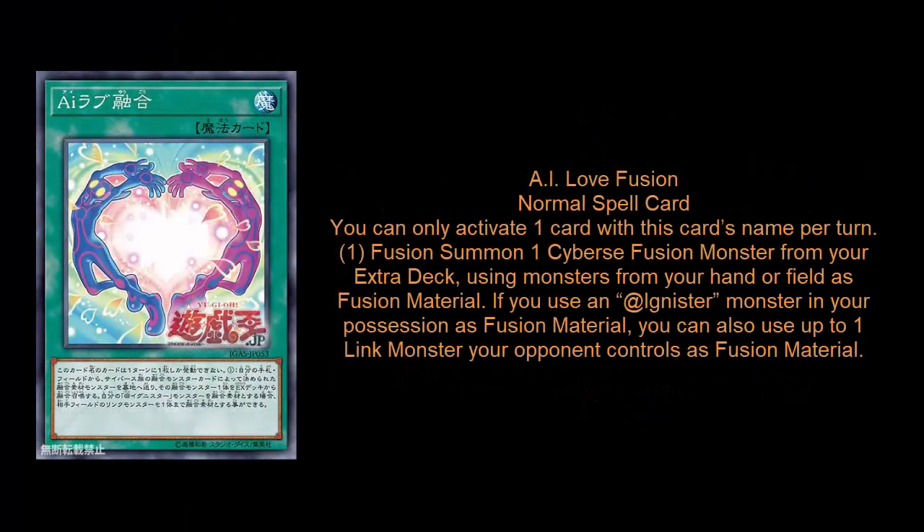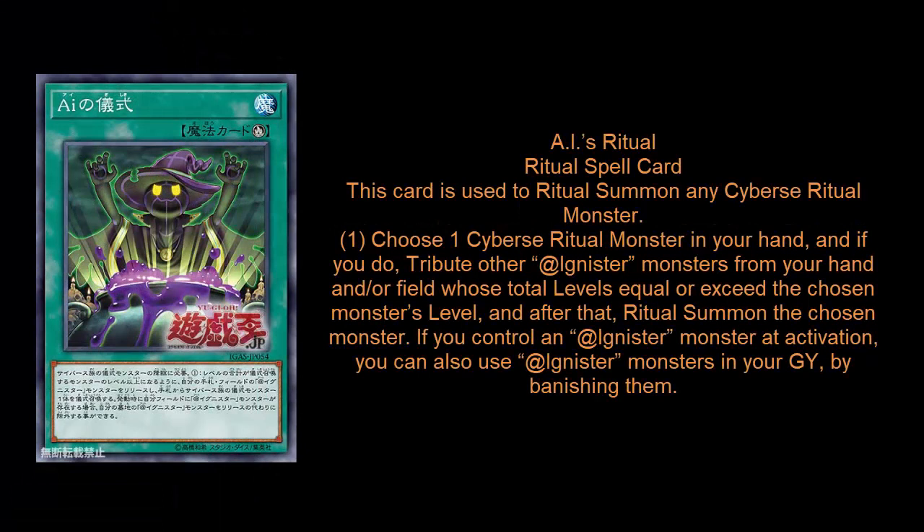His Fusion spell lets you Fusion summon using one of your opponent's Link Monsters, as long as you have an Adignister monster on your field. It's fine, but I don't understand why you can't use materials from both sides of the field, especially when Fusion of Fire already does that. This could have been huge if you were playing against another Cybers deck like Marincess or Salamangrate — so I feel like it was a missed opportunity. The Ritual spell is a pretty standard Ritual spell, but if you have an Adignister monster at time of activation, you get to banish Adignister monsters from your graveyard instead of sending them from the field to the grave. The Ritual spell is significantly better than the Fusion spell — I'd probably play most of these cards but I don't think I would play the Fusion.